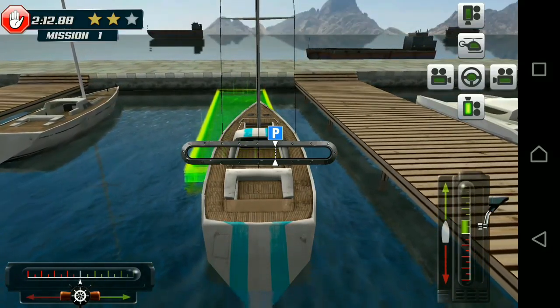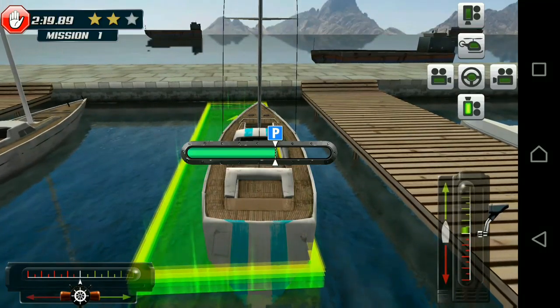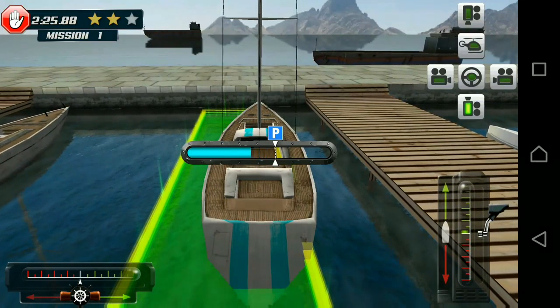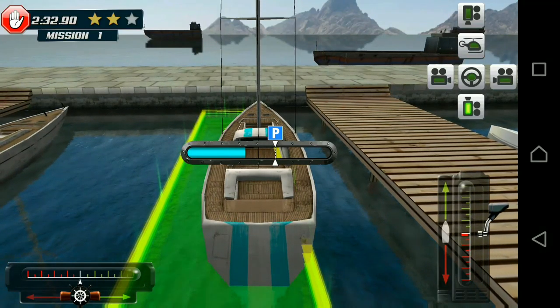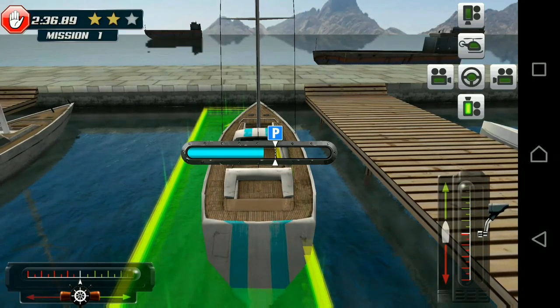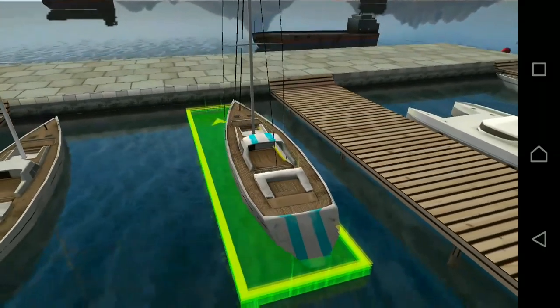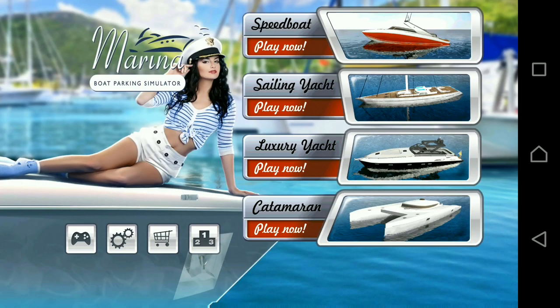We've got the parking icon on screen, so let's slow down the yacht a bit and get the throttle to the middle. We just have to wait for the engine to stop completely. Let's get the reverse slightly and the throttle to the middle. We just have to reach the P marker and we have been successfully able to park our yacht — mission complete!